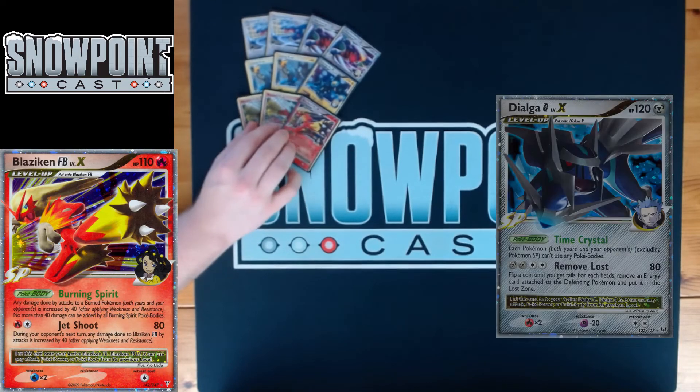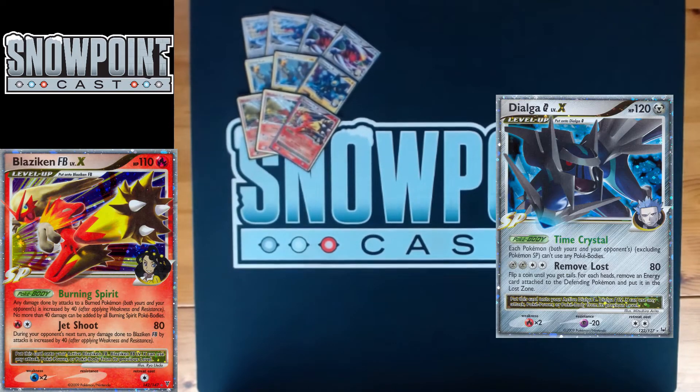Vapor Kick is also not a bad attack — for Fire Colorless, it does 30, plus 30 if your opponent has any Water Pokemon, so decent against Gyarados in some situations. You're also playing one Blaziken FB Level X — mainly a Dialga counter, but it has other uses. It's got 110 HP, single retreat. Burning Spirit is the Poke-Body: any damage done by attacks to Burned Pokemon — yours and your opponents — is increased by 40.